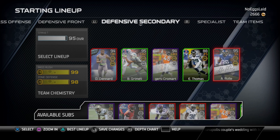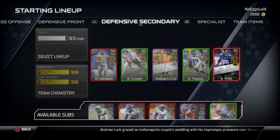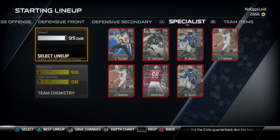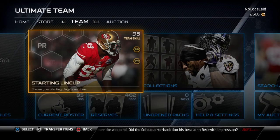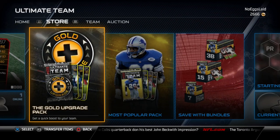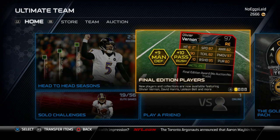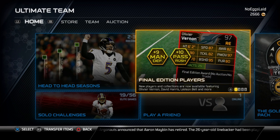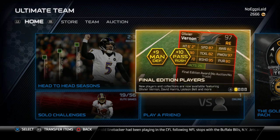Then we have Terrence Newman, Keenan Lewis in the back, Xavier Rhodes, and the Jason McCordy Final Edition — I swap them out here and there. We have Earl Thomas Fantasy and the Role Final Edition at strong safety. That's pretty much the team I'm rolling with for the rest of Madden. There are a lot of good cards out there falling in price, so look for a video coming soon showing some of those. Until next time guys, peace.